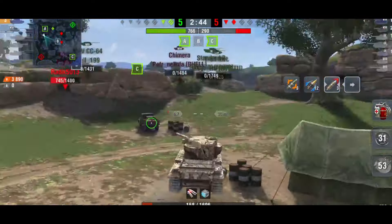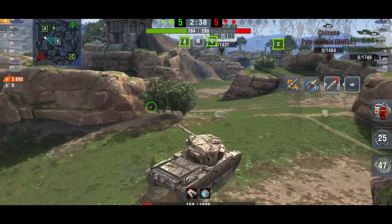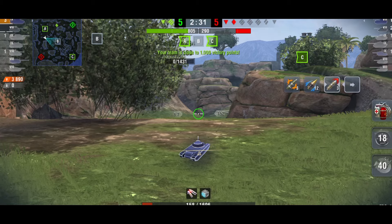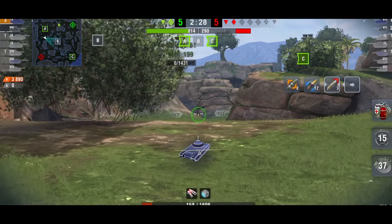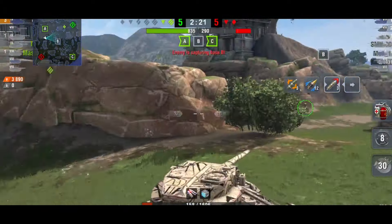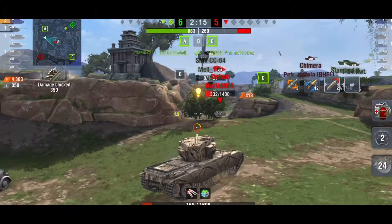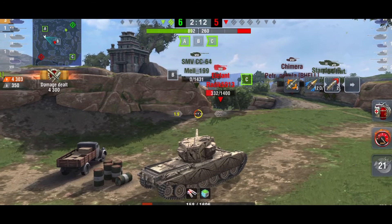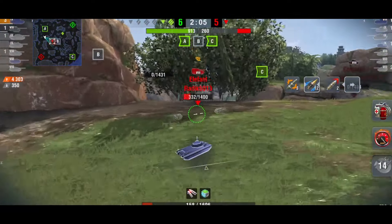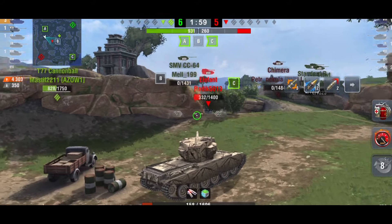I know I could do the alpha with the big gun but I don't think I would have been able to take him out as easily. Both guns have their advantages, but overall I would probably recommend the small gun because you can just carry better — more chance to carry than with the big gun. Overall, I do think the DPM gun is the better gun. Let me know your thoughts in the comments — do you prefer alpha or DPM?